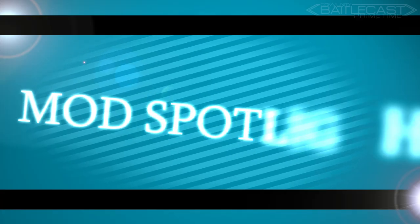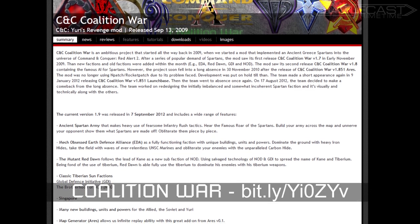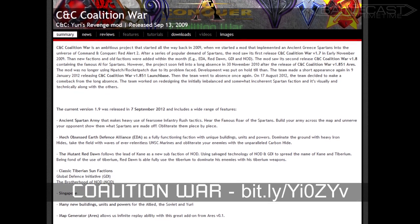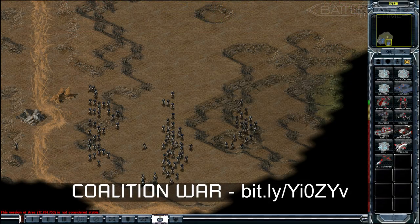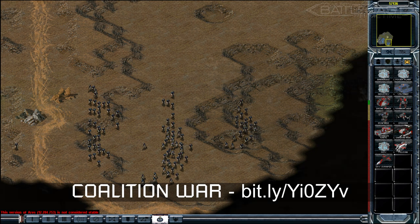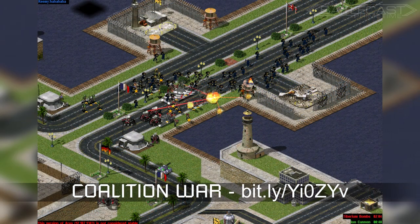And now it's time for the Mod Spotlight. We got some brand new mods for you guys, and a returning favorite, so let's dive in. CnC Coalition War, a mod for Yuri's Revenge, is a mod that's had its ups and downs. After a long absence, the team's come back and they did a couple of updates last year, adding three new armies: the Ancient Spartan Army that makes heavy use of fearsome infantry rush tactics, the mech-obsessed Earth Defense Alliance, and the Nod Fanatical Mutants of the Red Dawn, as well as your standard GDI, Nod, Ally, Soviet, and Yuri forces.